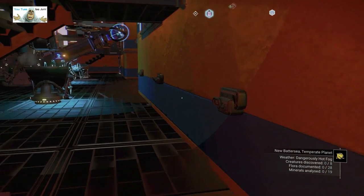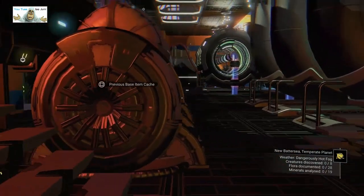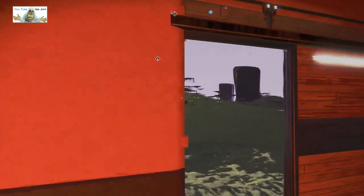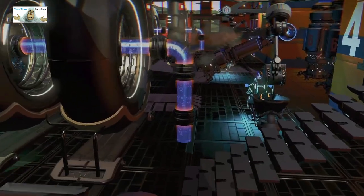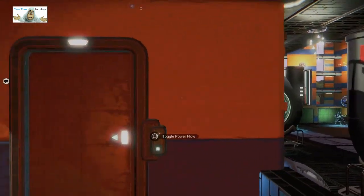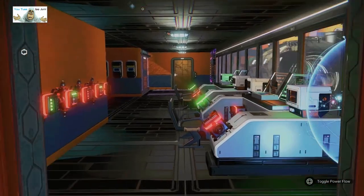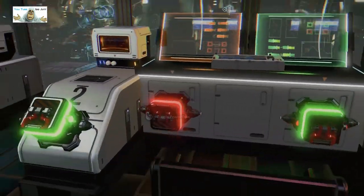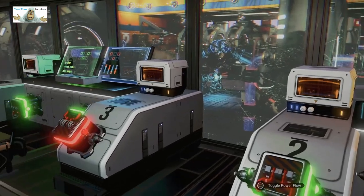This is where we were underneath this stairway. Right up here — small lookout. We've got a door. Hello door! Now this must be the power generation room with all the neat controls.